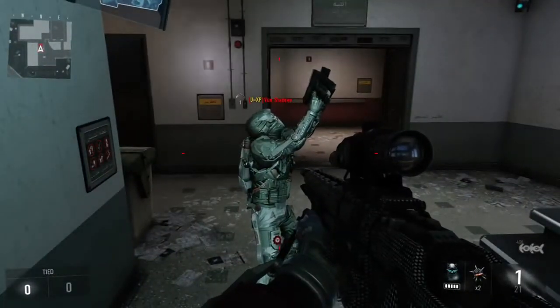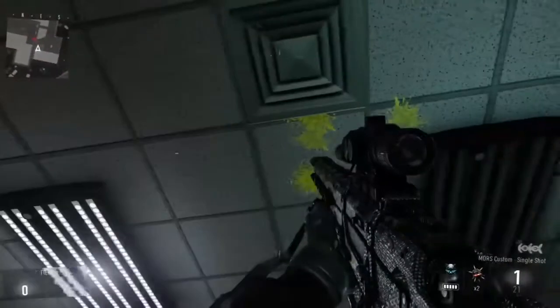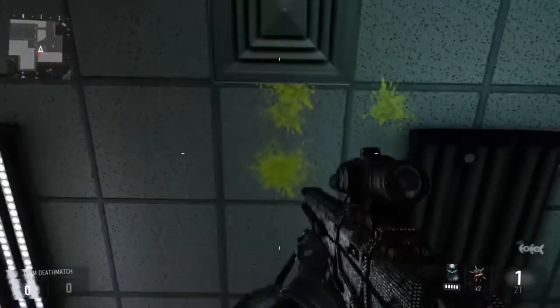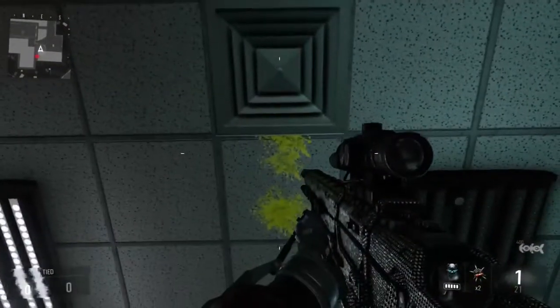Basically just jump into that vent where I'm shooting at, and I will go into further detail in this video. This glitch works on infected and anything online. In infected, they can't kill you while you're in this glitch, but online they've got a chance of killing you — it's a really low chance unless they know where you are.